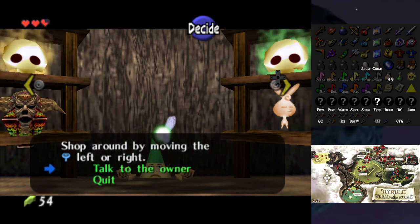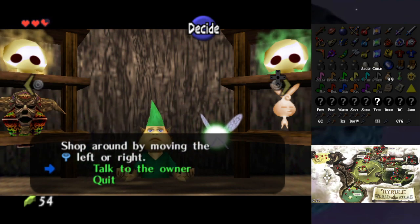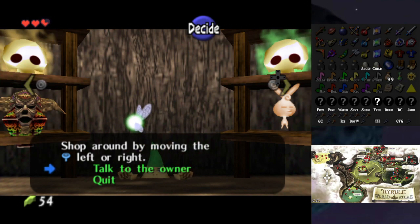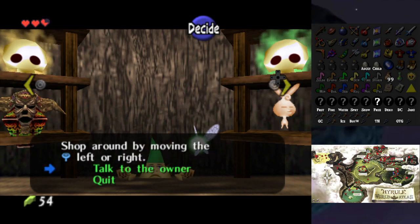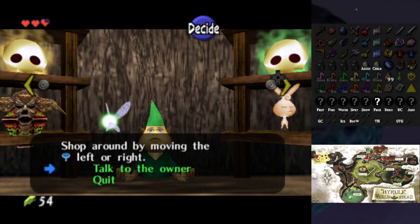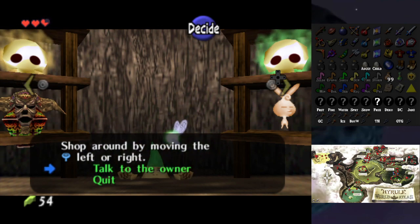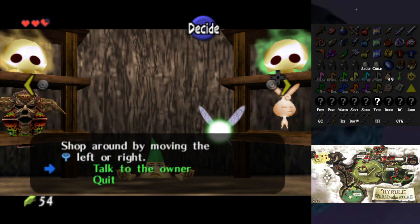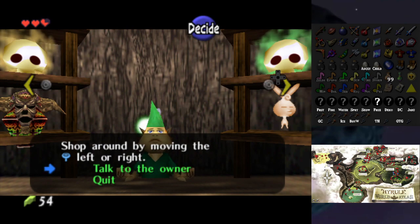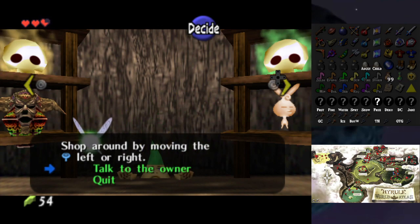There's more stuff in the shop than what it shows here. Shop sanity is on but it's only showing half the locations it should be. I might actually have to start taking notes for this because I'm going to lose track very quickly.